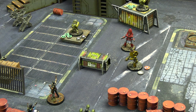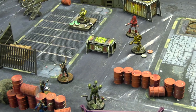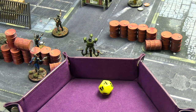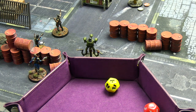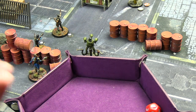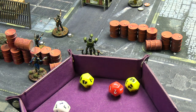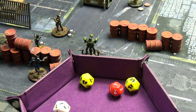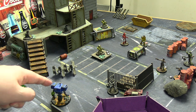Round two starts - Utility Protectron activates first and targets John who is the closest visible threat. First shot hits and breaks two of his armor, leaving him with one armor against two damage - he blocks nothing and takes two. Second shot also crits - breaks one armor and he blocks one but takes one. So John has taken three damage and is down to four health from seven. That's pretty nasty.